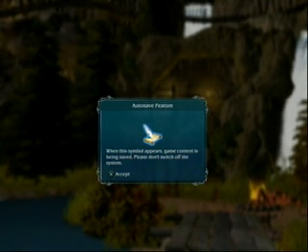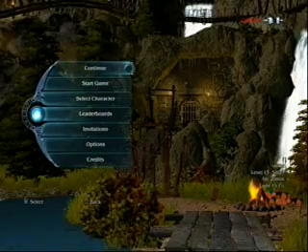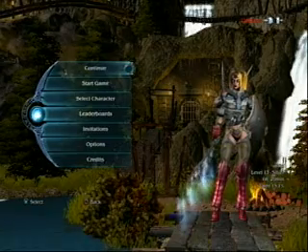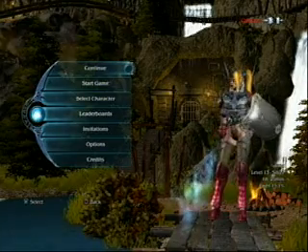Alright, what we're doing here is taking a look at Sacred 2 Fallen Angel. It's a pretty standard hack and slash RPG — at least that's what I thought going into it.